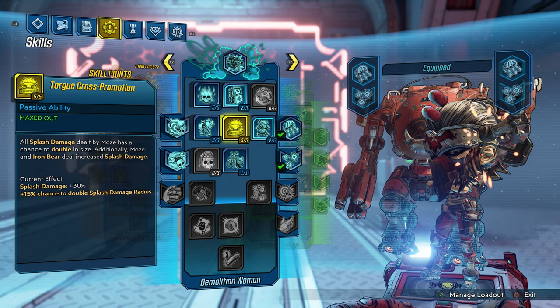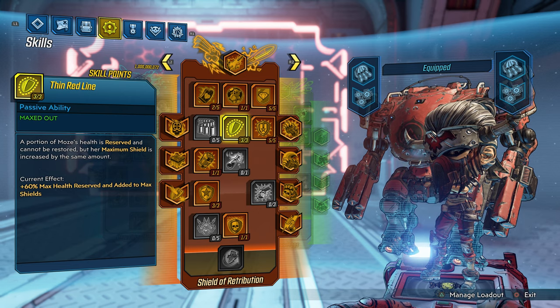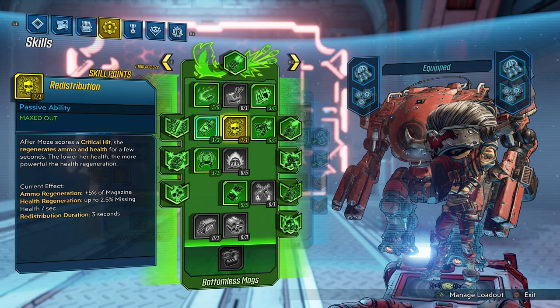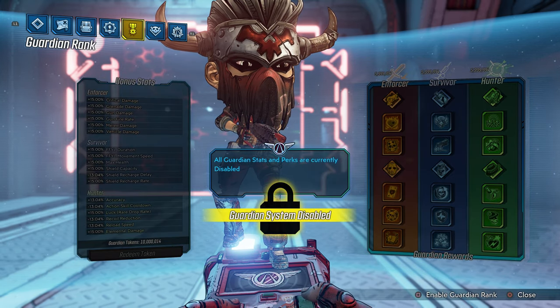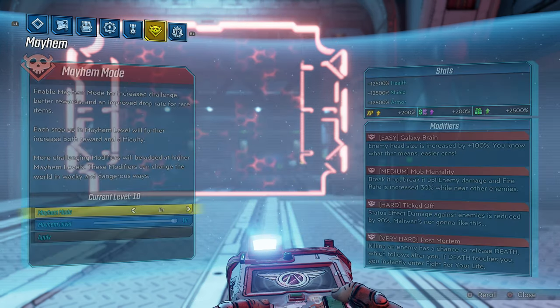I'm gonna show you guys my skill tree right now. I spec into passive abilities, but you guys should be speccing into your kill skills so you can have the most fun in this game. I also want to let you know that I have my guardian rank system disabled, but you guys should have yours enabled for the most fun.